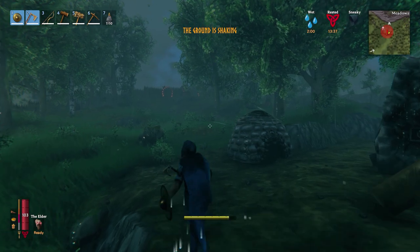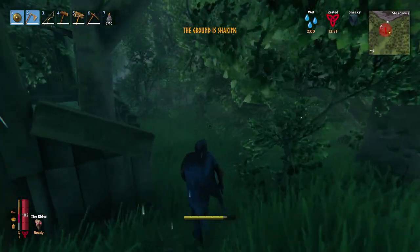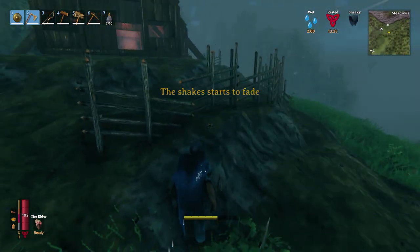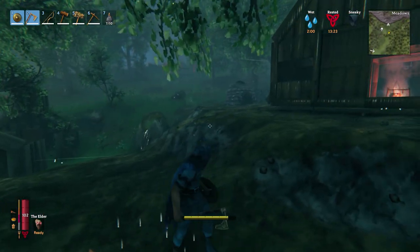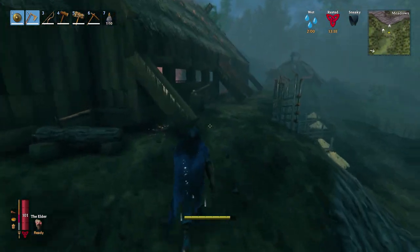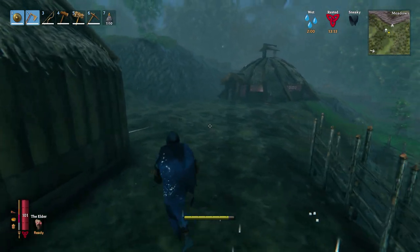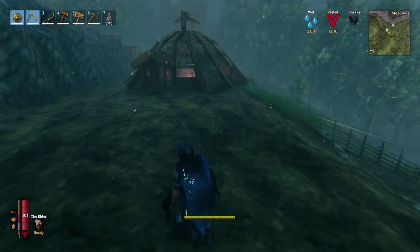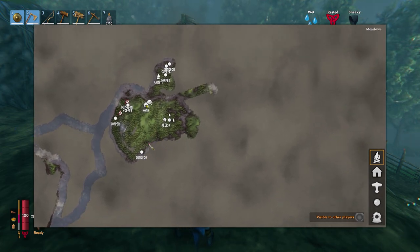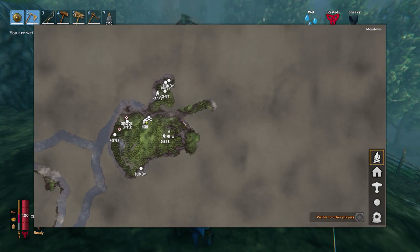We've got Bone Mass which is the next boss — we've got to locate that one and we know it's somewhere in the swamp biome. But once we defeat Bone Mass I'm sure these raids are going to be a little bit more difficult. Looks like they're going away. I've grabbed a couple of Surtling cores, some Grey Dwarf eyes, and some wood so we can build a portal. I've pretty much covered this island here and I'd like to sail around the outside of it, see if there's any neighbouring islands or if this turns into a peninsula.